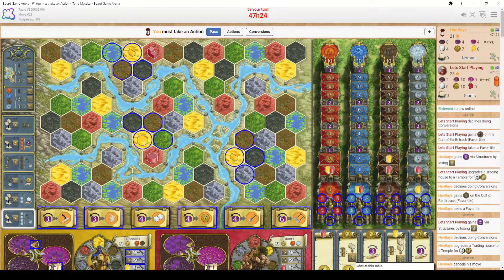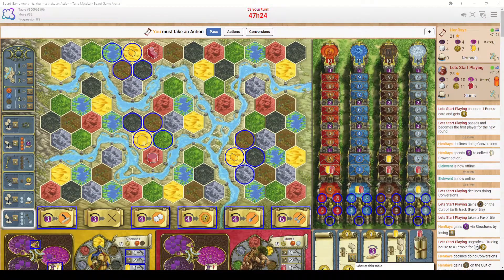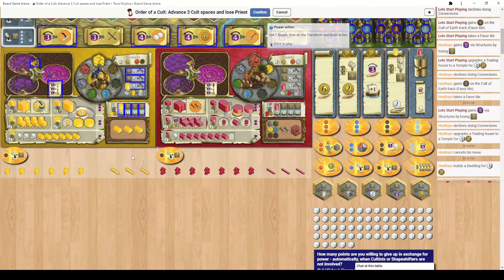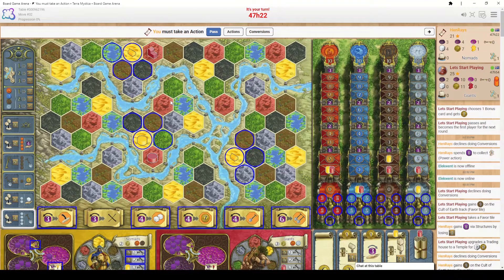When you have a priest in your stock, you can place it on the cult tracks. The number of spaces you advance equals the number shown. Sending a priest to a location advances three cult spaces, and the priest is permanently lost from your supply — it does not return. You have a total of seven priests throughout the entire game. You can also convert priests into workers, and workers can be converted into coins if needed.